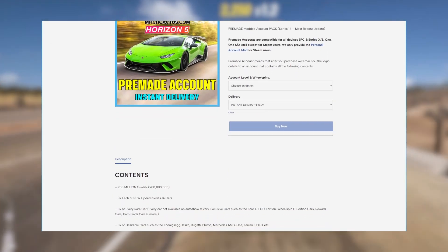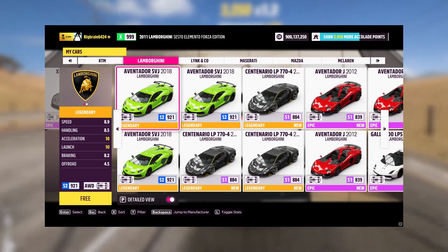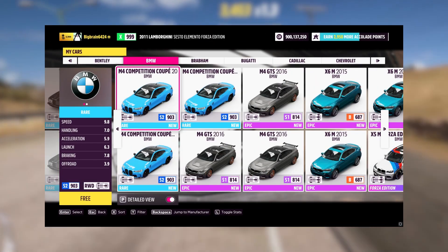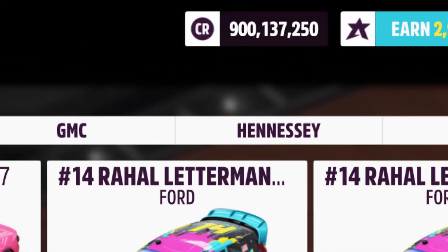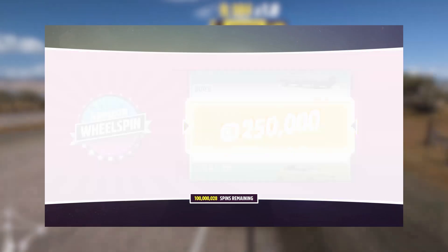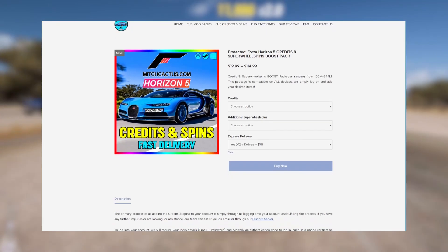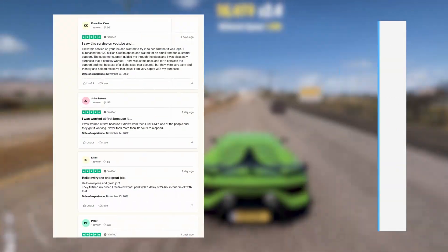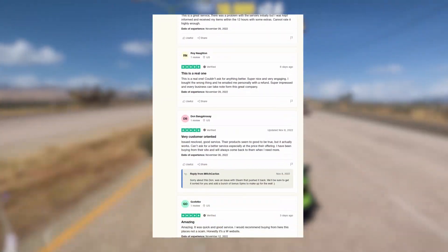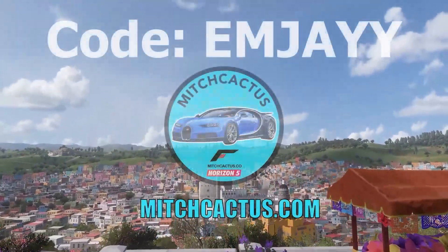If you don't feel like waiting for your car to sell, or just spending hours grinding money or wheel spins, then it might make the most sense to check out the Instant Delivery Modded Accounts at MitchCactus.com, which can be applied to your personal account or even just a standalone credit and wheel spin pack. They offer packages for Xbox, PC, and Steam, ranging between 50 million to 999 million credits, with options for super wheel spins between 10,000 to 999 million. They are by far the most highly reputable modders with over 5,000 certified reviews on their official Trustpilot page. There will be a link in the pinned comment and description - use code MJ for 5% off.